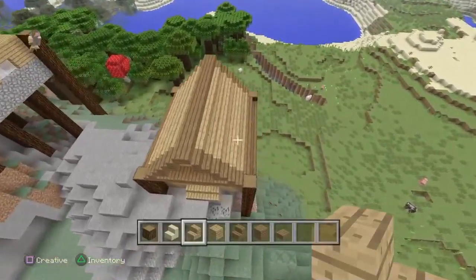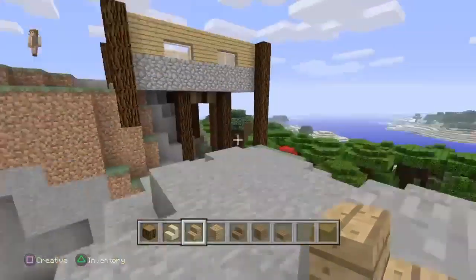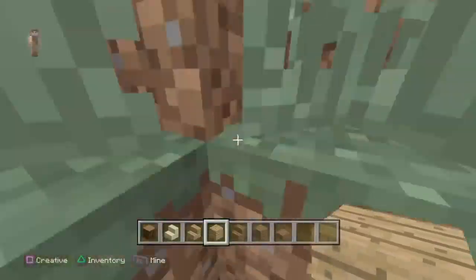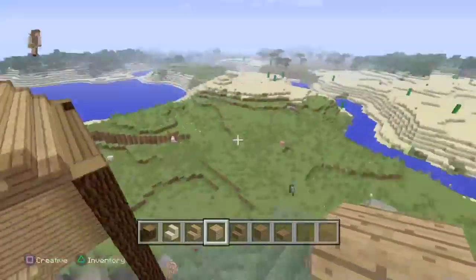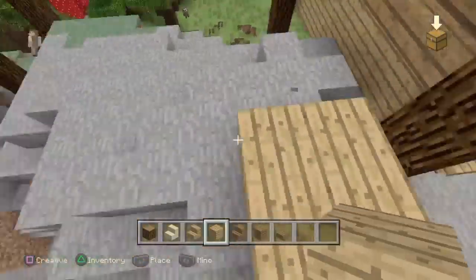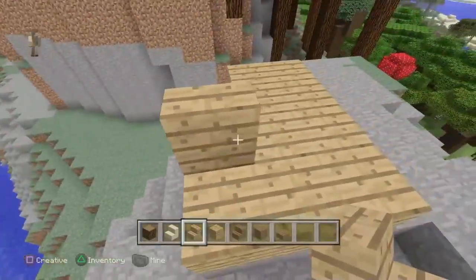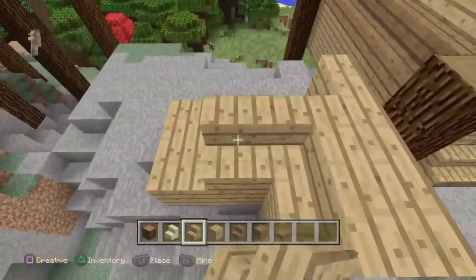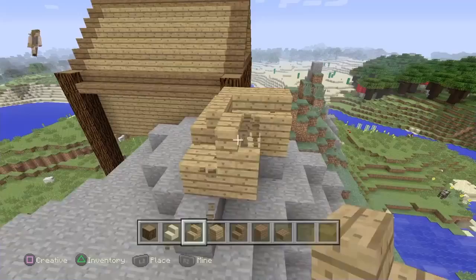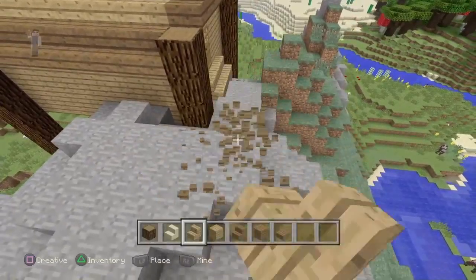Now it's starting to spring out a little bit, still looking a little bit dull. So, on account of that 3D tip — you want your build to have a nice array of different things. Let's try to do this with the spruce. You want to make it have an overhang like this. I'm just going to use spruce — it may not look very good. An overhang that kind of looks like this.